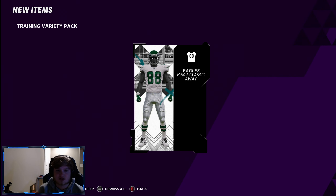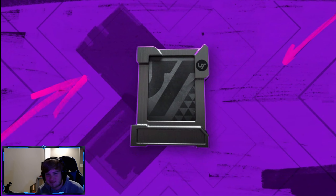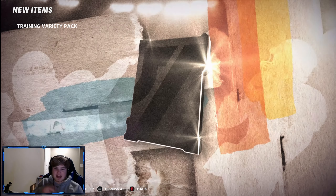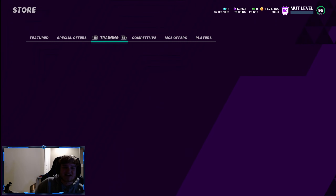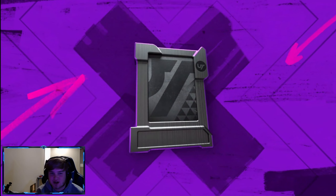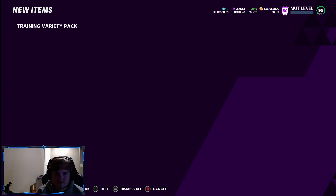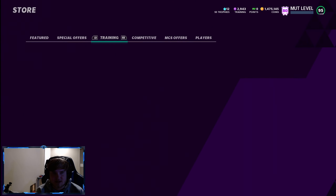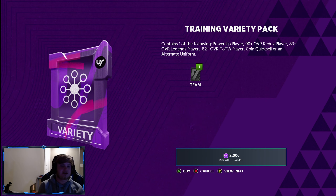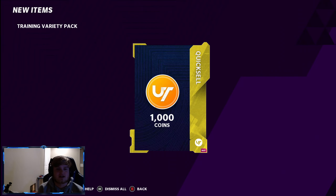Eagles classic — the Eagles got two classic uniforms. Come on, slide us the Browns. Man, come on EA — I know my luck's been good but 87 Lights? You're better than that. Then a 1,000 quick sell. I want to rip a lot more of these so hopefully we have the training — I'm not really trying to drop coins on it. Robert Mathis — last one here, then we're gonna check the binder and quick sell whatever we got sitting there. A thousand training quick sell.